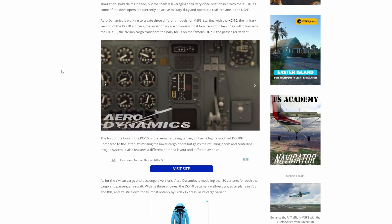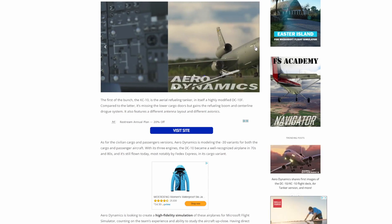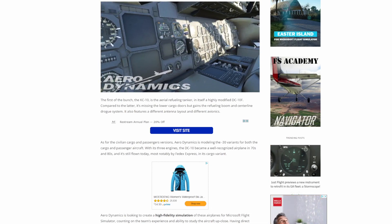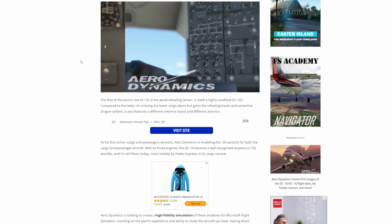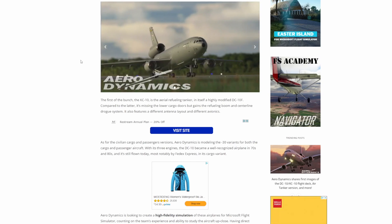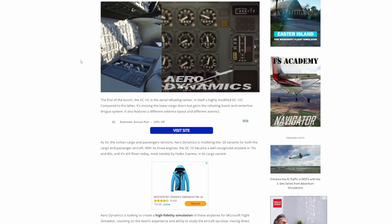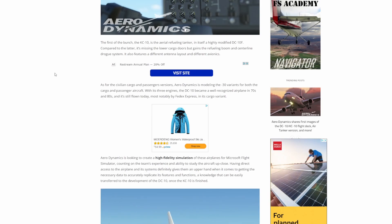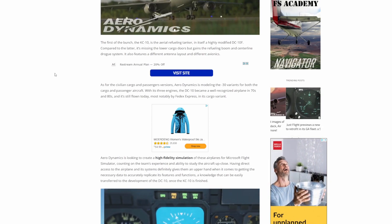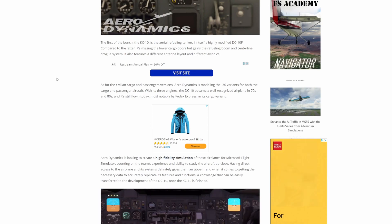Many of the textures and graphics have already been completed and it looks absolutely fantastic — no complaints whatsoever with the way it looks. It sounds like the military KC-10 version is going to be first, with the boom operation as well as the inline drogue system. The drogue is the little basket that military aircraft hook up to in order to refuel, while the boom is used primarily on Air Force aircraft where it physically connects. There will be a bunch of different variants, from civilian cargo to passenger versions, as well as military, including the Dash 30 for both cargo and passenger.